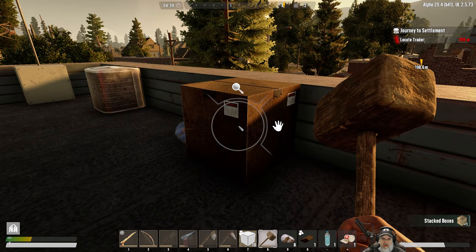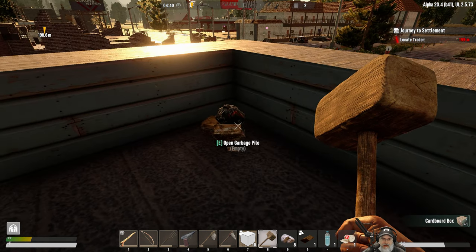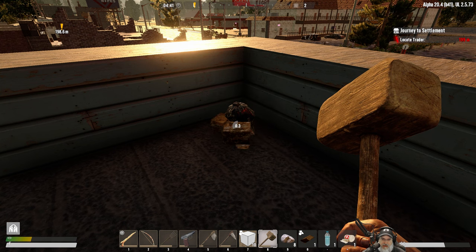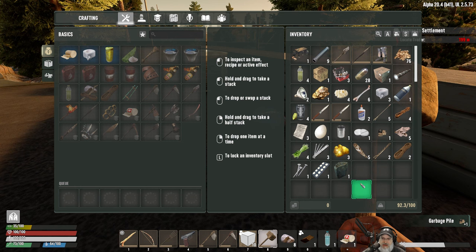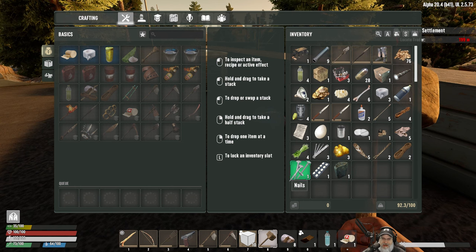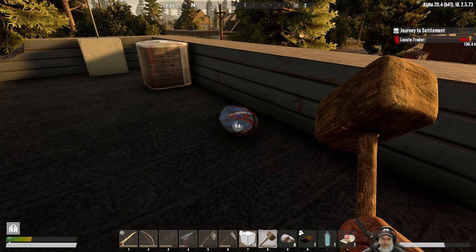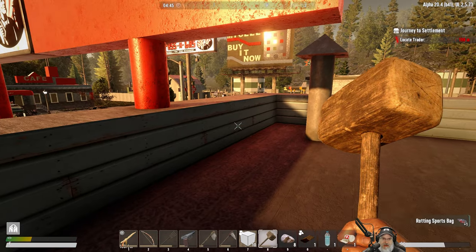Let's also pick this up. You can actually pick these up — you have to do it from the radio menu. Just to give us some stuff to store things in until we can make better storage. We might as well do the same thing with this too. Okay, so we're still at 92.6, so we're good to go.